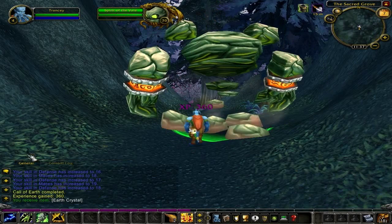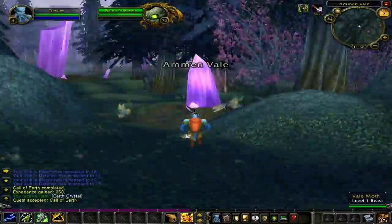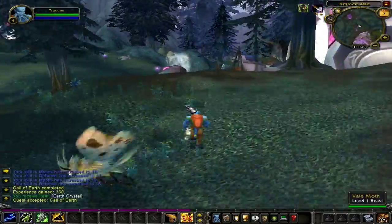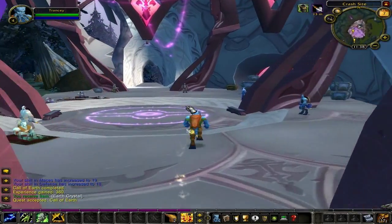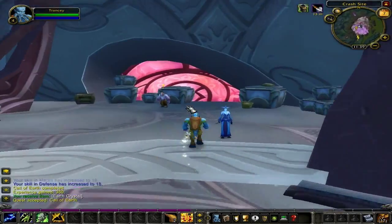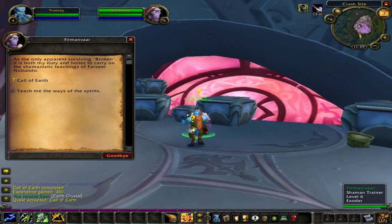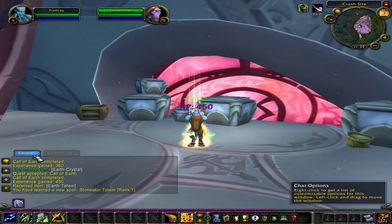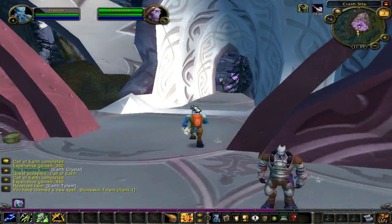All you have to do for this quest is head back to your trainer. Speak to your trainer and turn in the quest 'Call of the Earth 3' for 450 experience points and your first totem. Now exit to the front of the campsite.